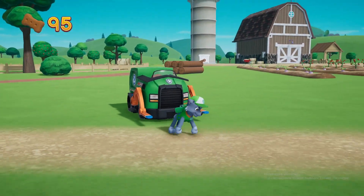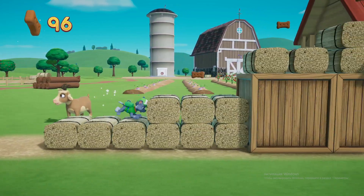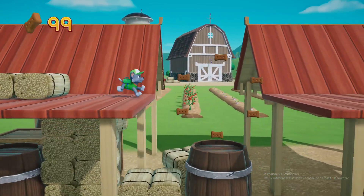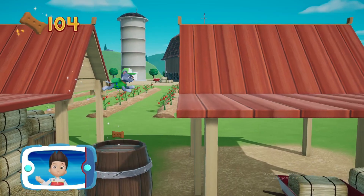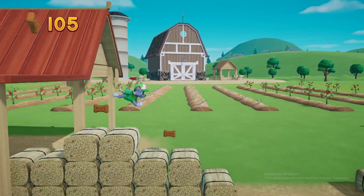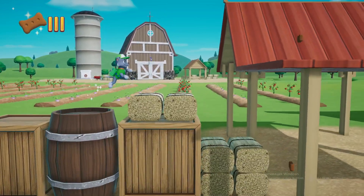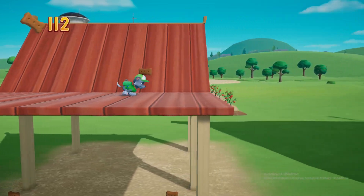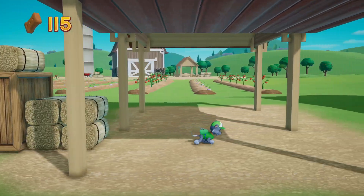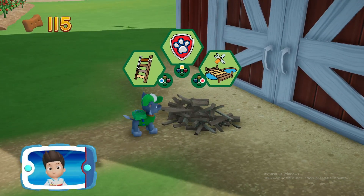Rocky! Let's keep following the path. Find all the pup treats that you can. Pick the pup ability that you should use.